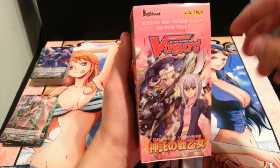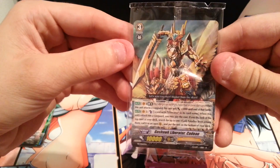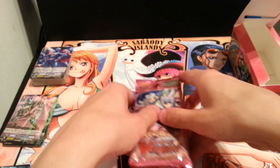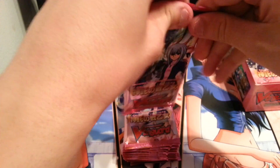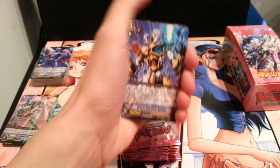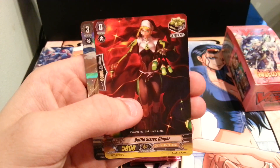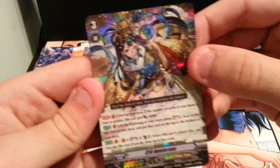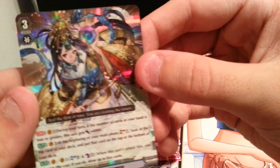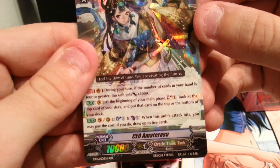This is what I've been looking forward to — been wanting a new female-based box. Oh my god, it's the exact same bloody promo! Okay. Kind of nervous about this one, really want some wicked cards. Another white. Well, that's wicked. Okay, we started with a triple R off the bat and she looks wicked, if I'm honest. CEO... Amaterasu, maybe.